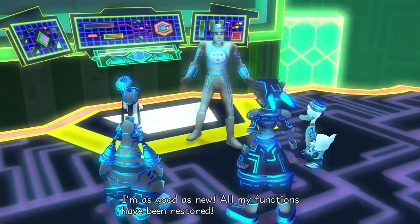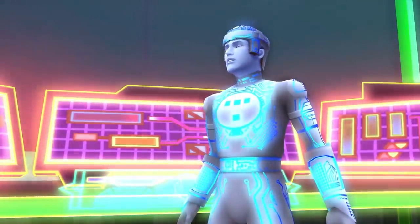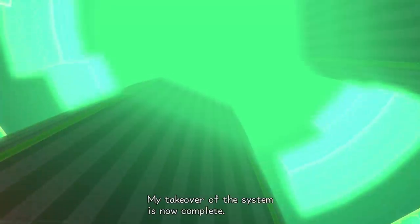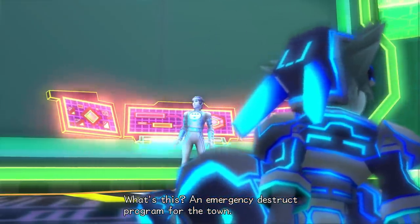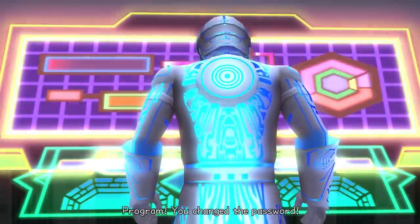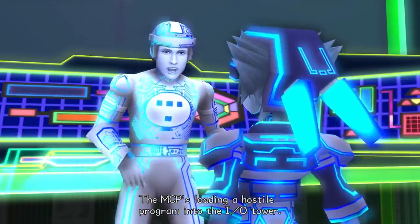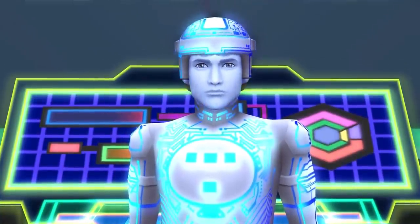I'm as good as new. All my functions have been restored. Uh-oh. I have full access to the DTD. My takeover of the system is now complete. I might have anticipated such a simple password. What's this? An emergency destruct program for the town. Let's see how it performs. No! Tron changed the password — that should buy us some time. Tron! Tell us what's going on! The MCP's loading a hostile program into the IO tower. What do we do? We've got to protect the user town. Let's head to the tower! I don't know what any of those words meant, but to the tower!